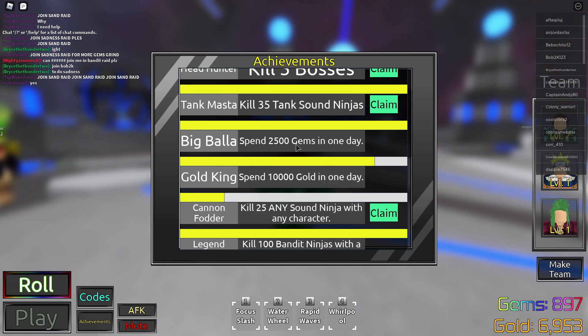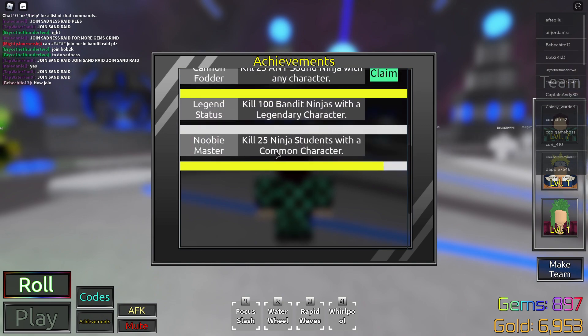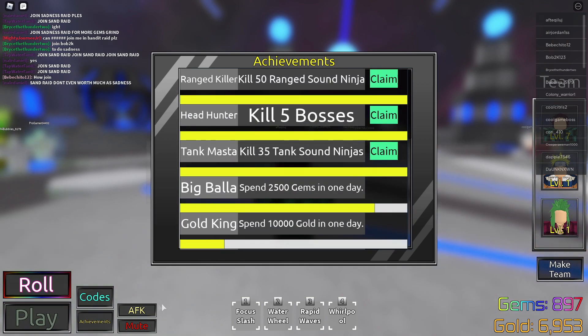So Big Mala — spend 2,500 gems in one day, just keep completing for the gems. And kill 25 ninja students for the common character — use Naruto and do the ninja students in the training exams. That's about all you wanna do.